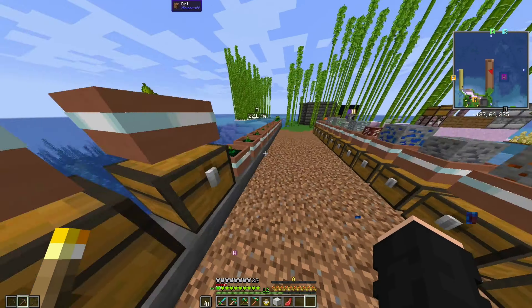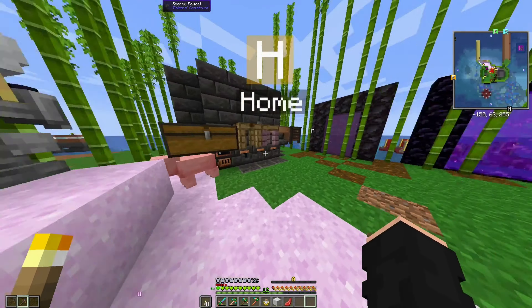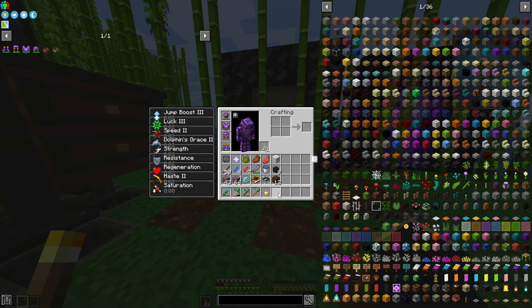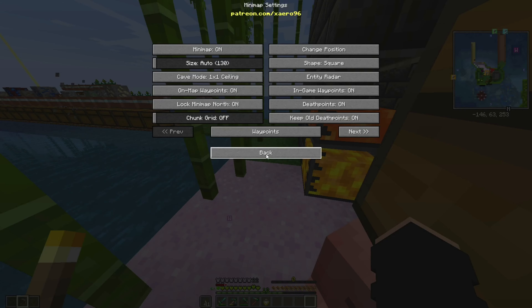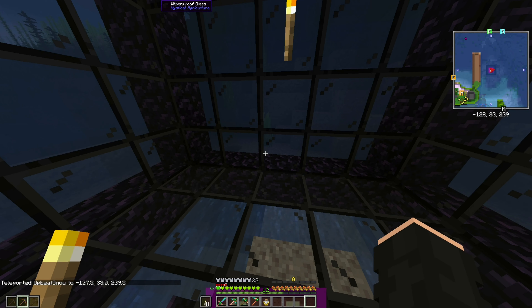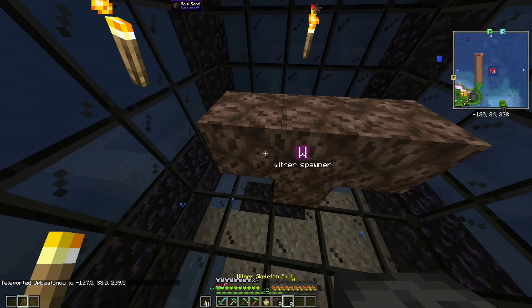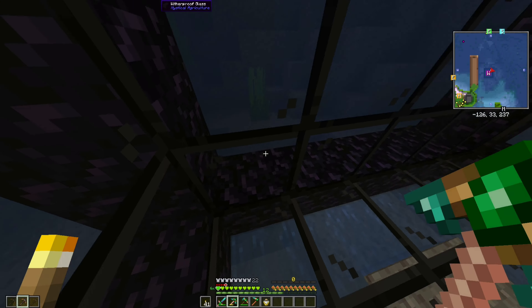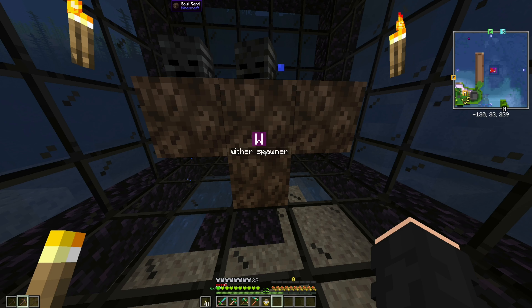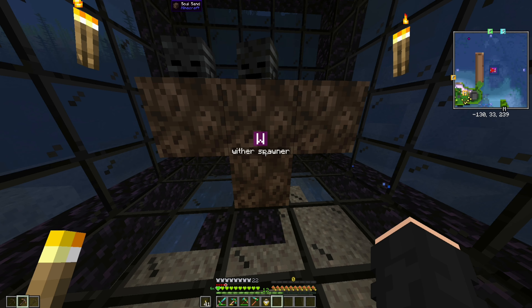Just turning this into that, because we do need the nether star seeds. For this episode, we're gonna be running a Vault, but first we're going to kill a couple withers because we need the stars. Actually, we don't need to do this first — why am I doing this first? I'm gonna go get some shulker boxes and stuff. I'll see you in a couple minutes.